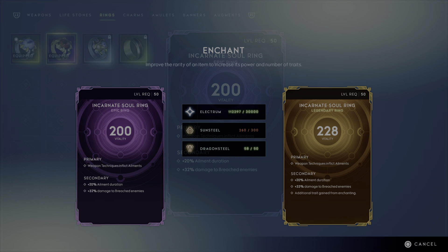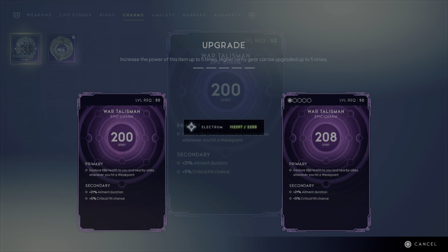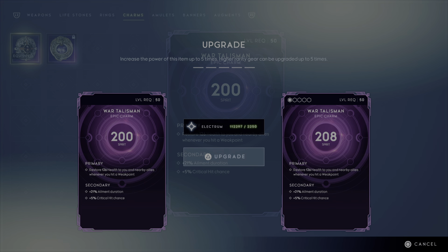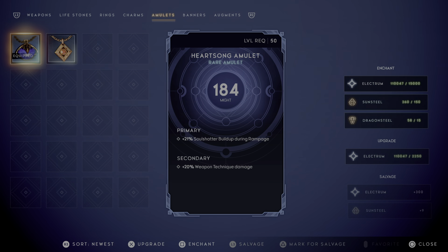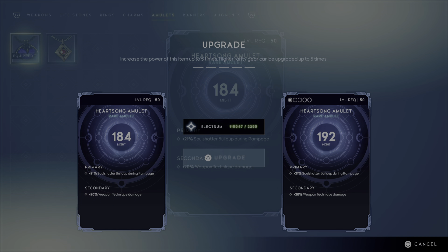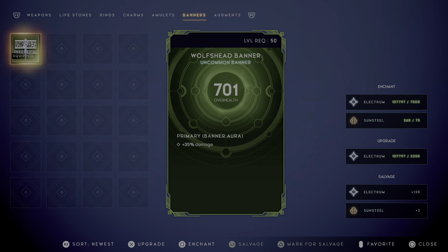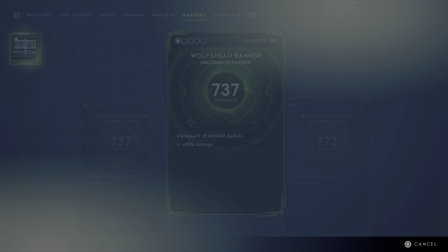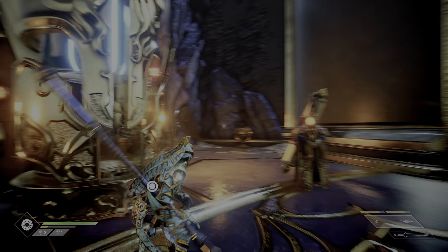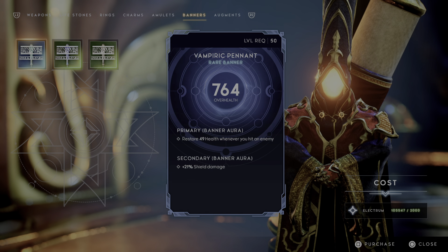Because it's a level 30 requirement, no point going any further with that. More spirit. I don't mind spending Electrum, it's cheap. Don't want to spend Sunsteal. You can upgrade the banners as well - it's just more health, but I won't say no. I might buy a new banner actually.